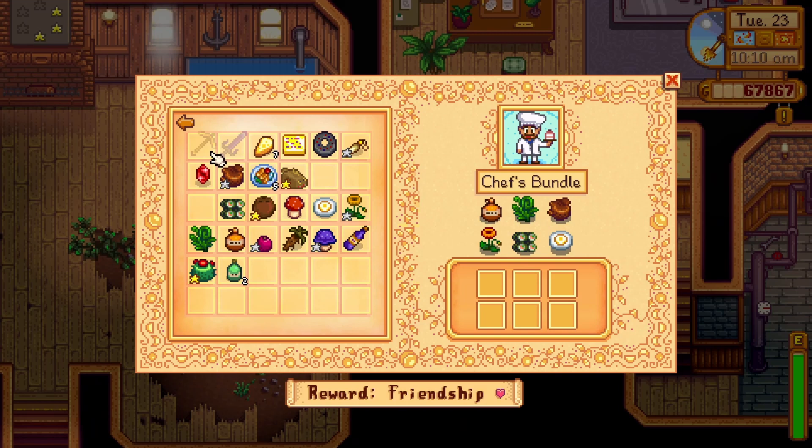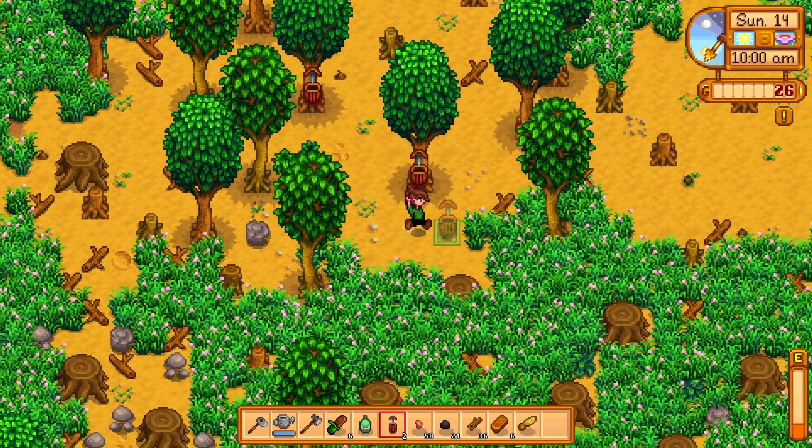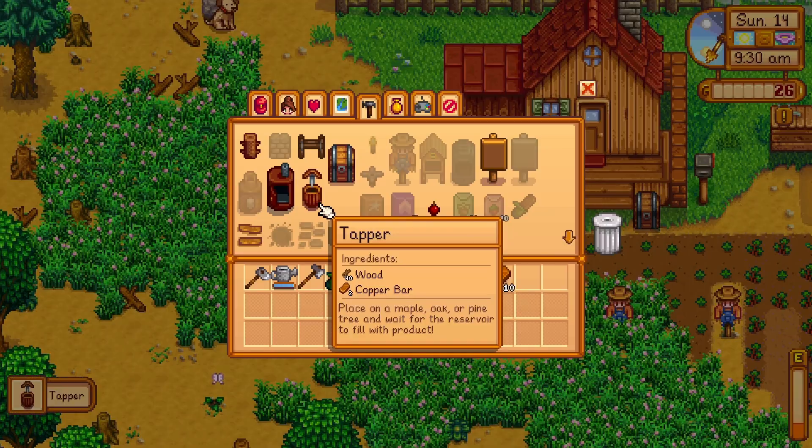Let's start with the Chef's Bundle. After completing this bundle, you will be rewarded with three pink cakes. To complete this bundle, you will need Maple Syrup. This can be found by placing a tapper on a maple tree. Tappers are available at foraging level 3 and will take 9 nights to obtain maple syrup.